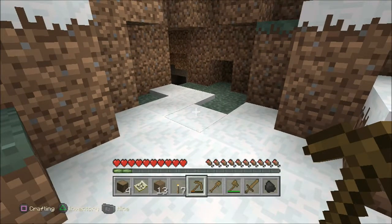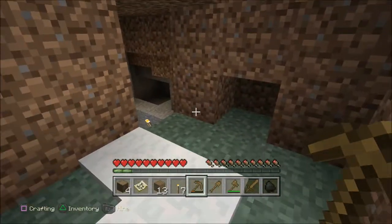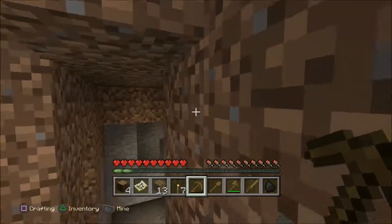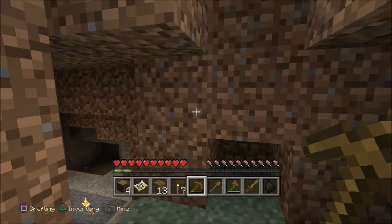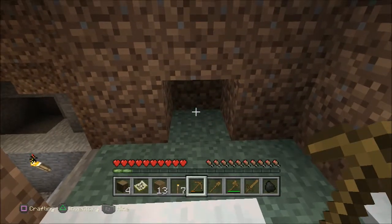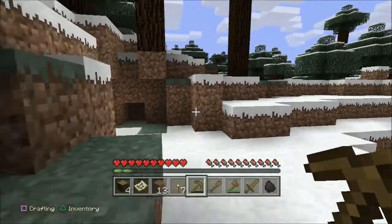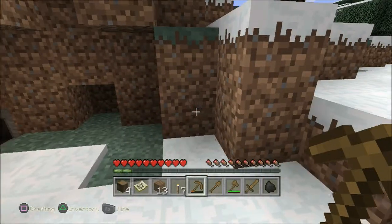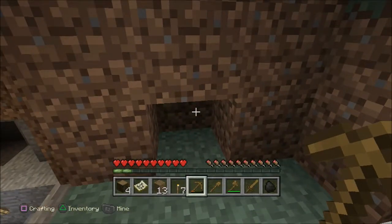I'll explain that better. My plan would be having a sticky piston here and a sticky piston in here, to where these blocks — this one out here and this one out here — would be pushed to hide the door and the lever. We could just put it right there because, I mean, it wouldn't be too hidden. But some person just randomly walking by here — I'll think of another way to hide it, but that would be where it would be for right now.